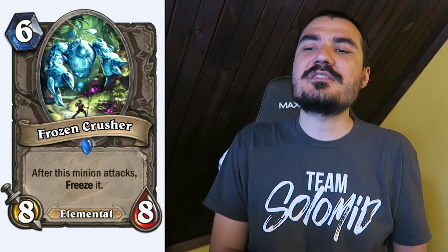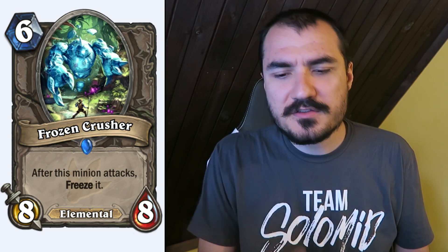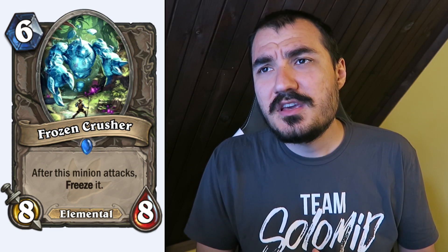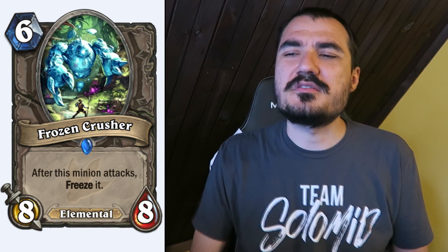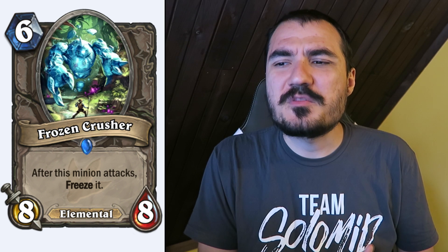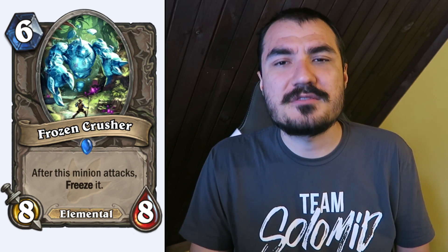Frozen Crusher: 6 cost 8/8 Elemental. After this minion attacks, freeze it. If something is frozen during the attack phase, it doesn't unfreeze until the next next turn — so basically this attacks every two turns. A 6 mana 8/8 is not really anything crazy. I'm surprised this has a rare gem; I don't think it's worthy of being a rare. Maybe we'll have a few fun times in Arena.